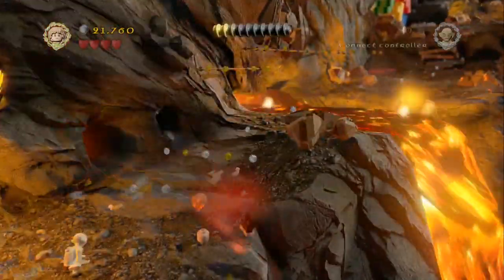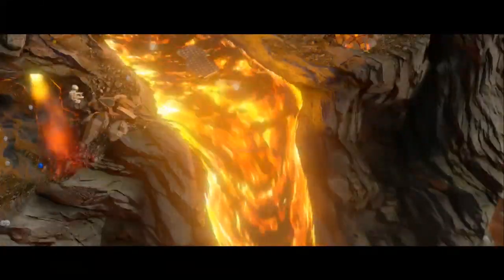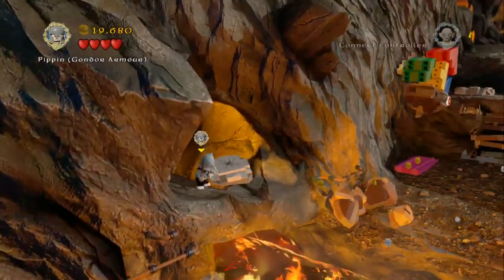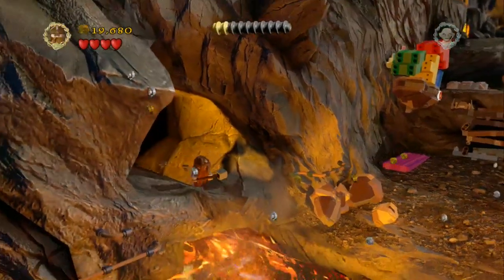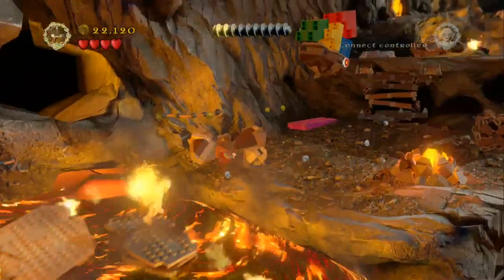You just need to head through these lava streams here, hopefully not as unluckily as I do. Just climb up on the ledge. Once you get control of your character just jump through and smash down with Gimli and that'll actually knock the next minikit piece down onto the ledge below. You can grab that and that's minikit piece number 4.